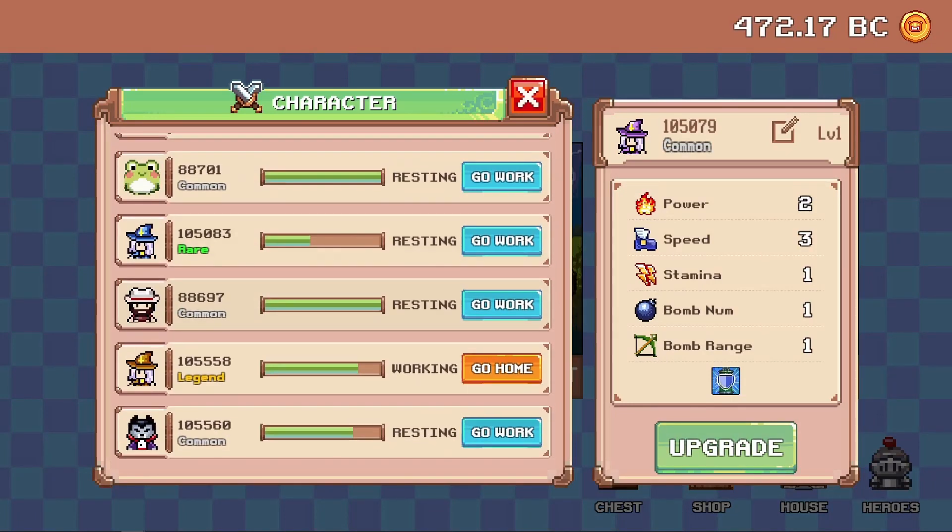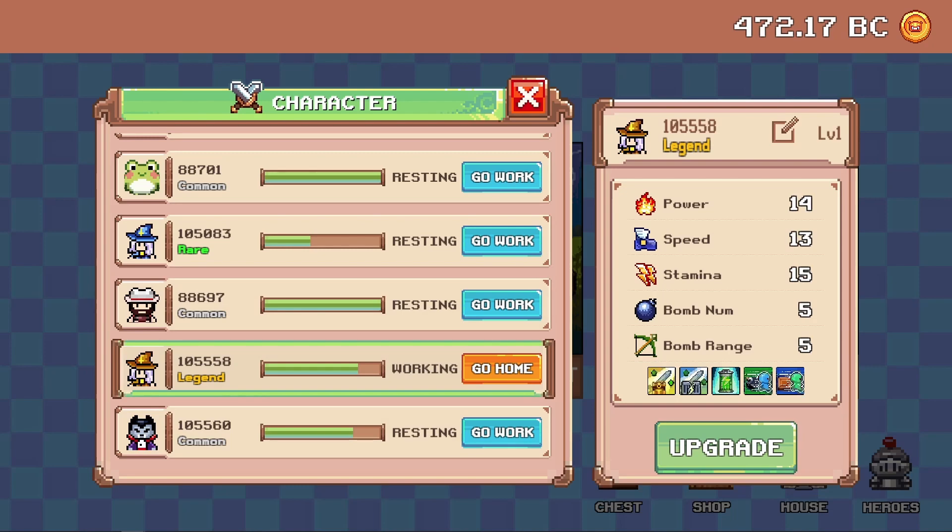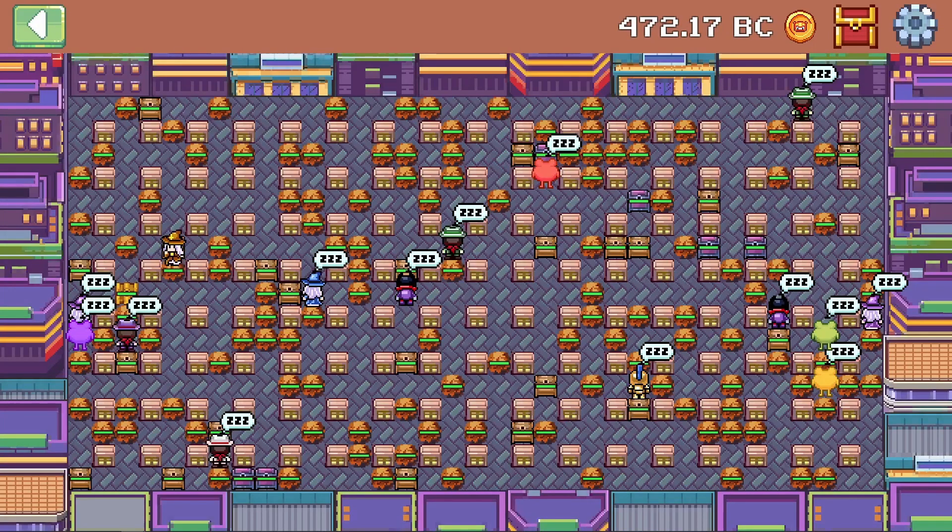So let's check on our stamina. Oh nice, it only dropped down a little bit and at this rate I think we can probably get like three or four floors in. But let's jump back to the treasure hunt. I know you guys probably don't want to sit through these so I'm going to simulate what our super legend looks like.